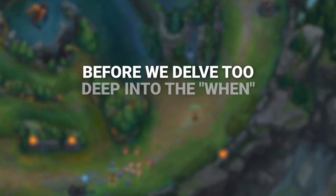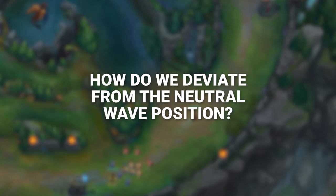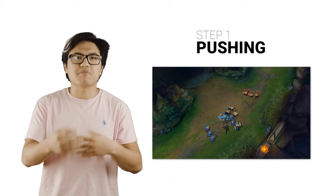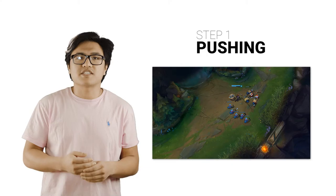But before we delve too deep into the when, let's first learn about the how. How do we deviate from the neutral wave position? The first step is pushing. You'll want to push your waves in specific ways to get them in a favorable position. You'll do this by constantly killing their minion wave faster than they can kill yours. But the speed at which you kill their minions actually dictates how fast a wave position moves, which is an important concept we'll talk about later.